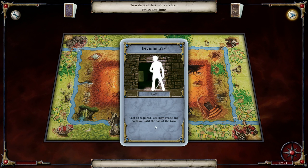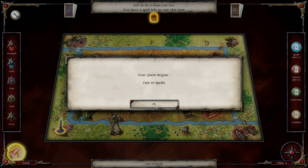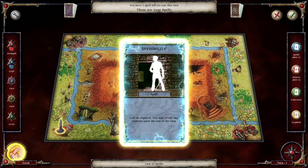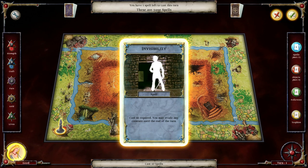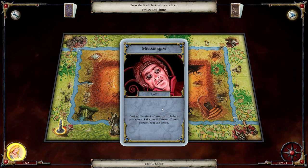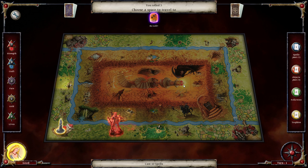And we get a spell to start off: Invisibility. Cast as required - you may evade any creature until the end of the turn. Of course we know about these things, and we need to cast ten spells. We can cast it. Let's go ahead and do it. We want to cycle spells rather quickly - we can take one follower, though that's going to take forever to cycle.